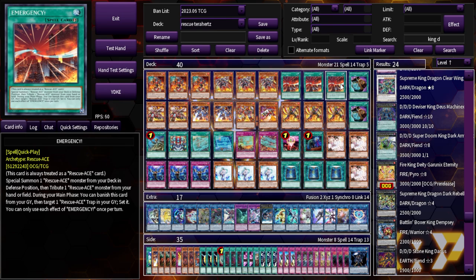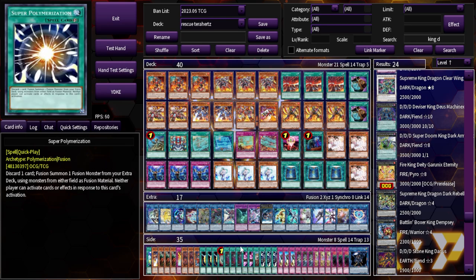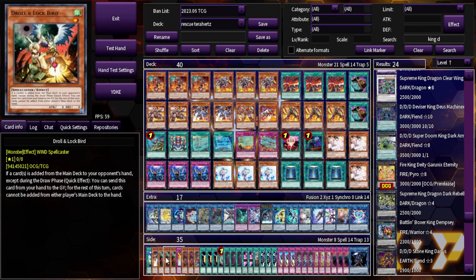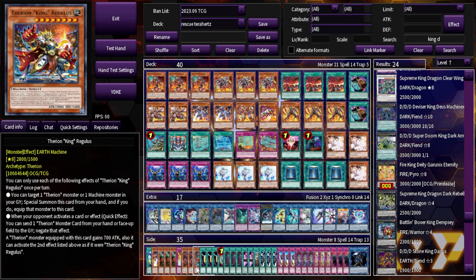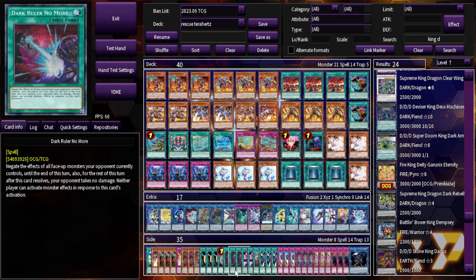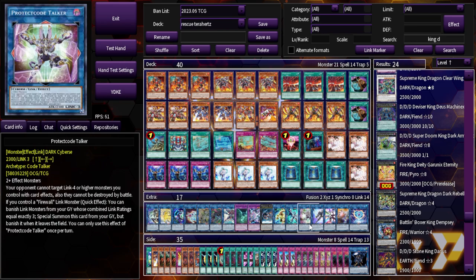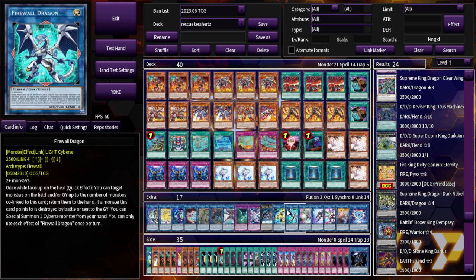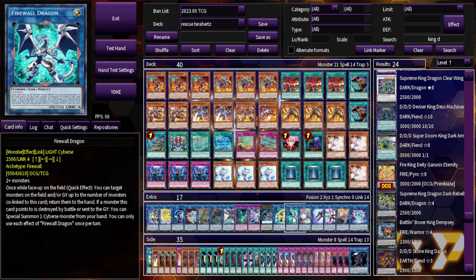The deck's flaws can all be mitigated by fixing your extra deck and side deck. For the side deck: Super Poly is great, Solemn Judgment is great, Dimensional Barrier is great, Cosmic is great, and either Droll or two Kaijus plus Reinforce might be the best lineup. Dark Ruler could help but you aren't really breaking boards unless you make Access Code, and you could actually make Access Code with the Terahertz combo — you go into Firewall with both Protect Code Talker and Link Decoder on board for one pop plus a Firewall bounce.